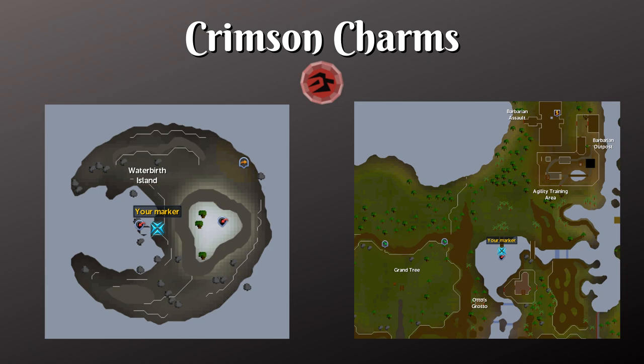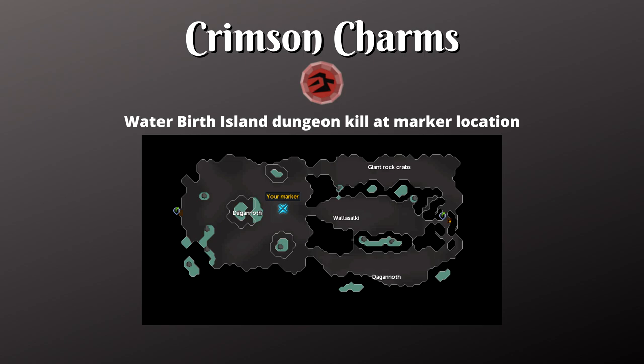Crimson charms are one of the best ways to train summoning — they give decent experience, are pretty affordable, and can be farmed efficiently, potentially up to 500 per hour with proper gear. Many monsters drop crimson charms like black demons and rock lobsters, but the best sources are daggannoth on Waterbirth Island or water fiends in the Ancient Caverns. Personally I prefer daggannoth because they're easier to kill at similar rates. Bring your best AoE armor, a cannon, aggression potions, and optionally a smoke devil with dust cloud scrolls.